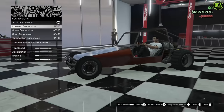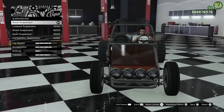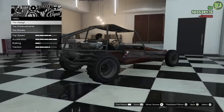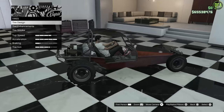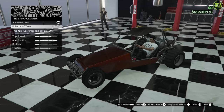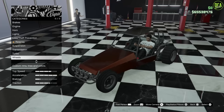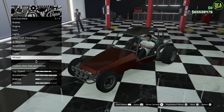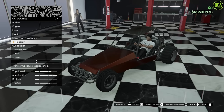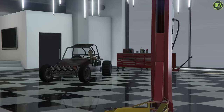For suspension — I don't understand why you'd lower this vehicle. I'll just keep it at stock ride height. Transmission, turbo, and for wheels — similar to the BF Injection, this one has kind of mismatched wheels and unfortunately you can't change them. All you can do is put on bulletproof tires and tire smoke, and that's it. So like I said, no real visual customization — if you don't have the body panel you literally can't do anything except internal performance mods.